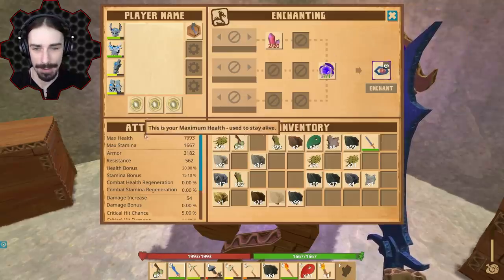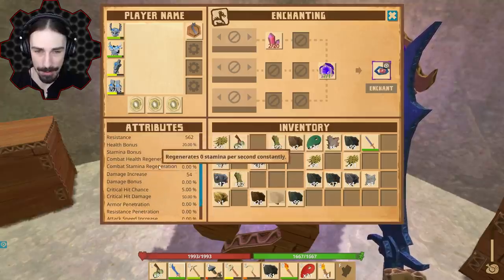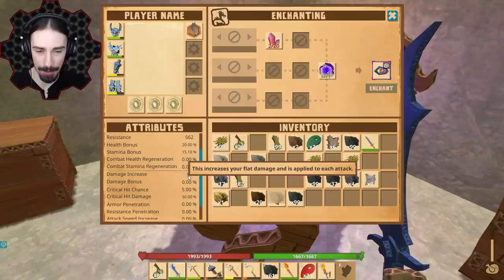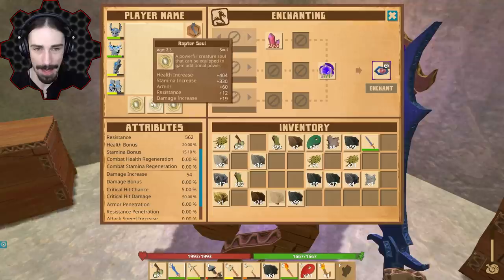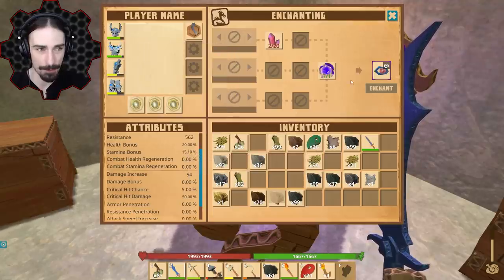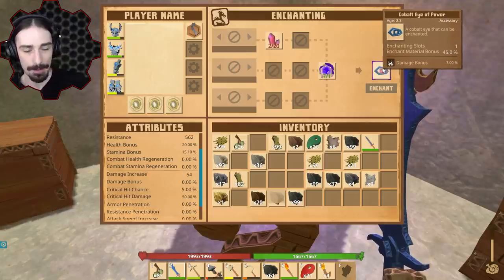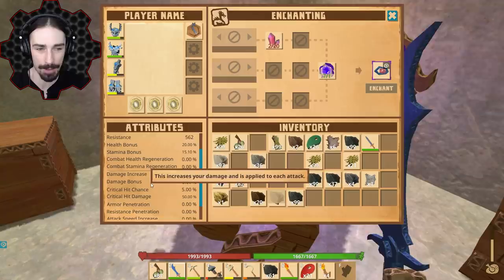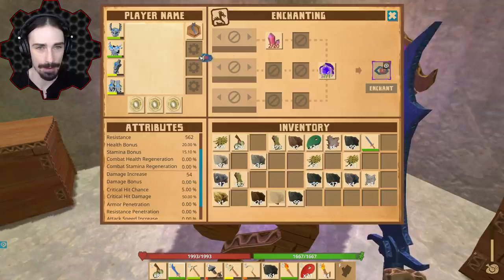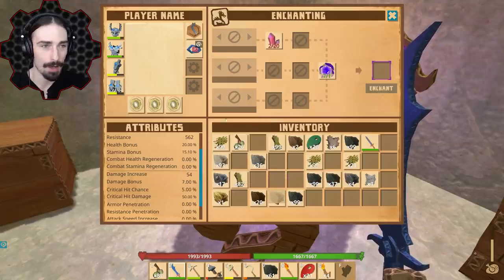Let's take a look at our damage. Damage increase bonus — all right, so damage increases 54 on top of our flat attack, and I think that is added from our souls. So now this 54 should increase by 7%. We'll see — damage bonus, we'll get 7% right there. Let's go ahead and put this on — seven percent. There we go.